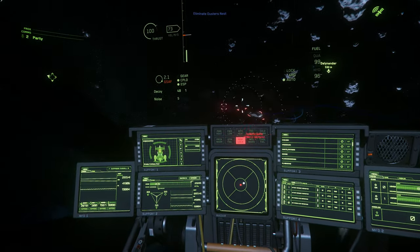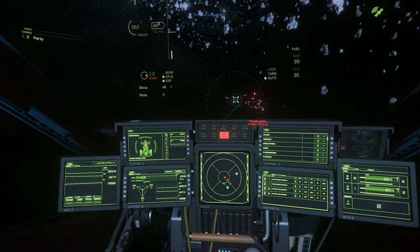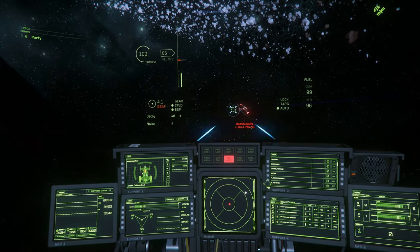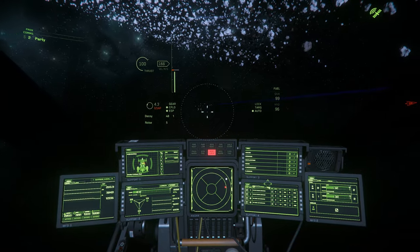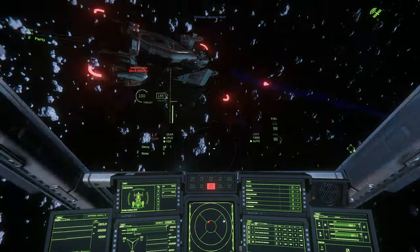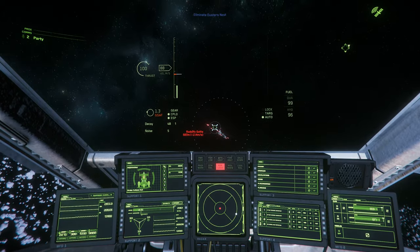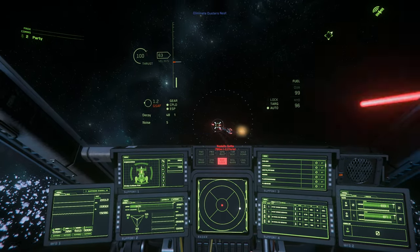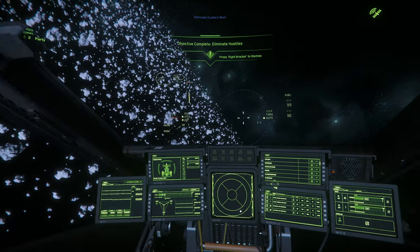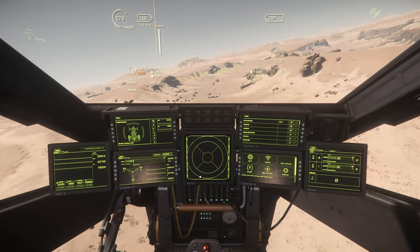All of that said, you get most of the base combat performance you might expect from a Cutlass. The size 2 shield generator offers reasonable protection, the firepower is sufficient to deal with smaller ships, and if you do start taking damage, the Cutlass is surprisingly tanky. You're likely to see many parts fall off the ship before you see it explode. Accordingly, for much of the footage you see today, you may notice missing pieces of the ship. Given the role of the Cutlass Red as a combat ambulance nipping around the battlefield to support and rescue people, that makes sense.